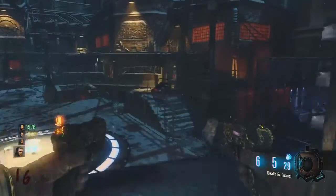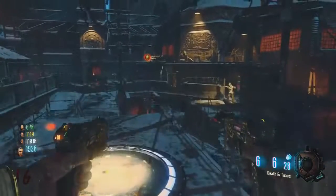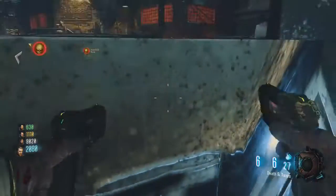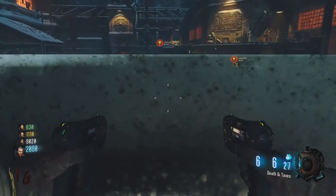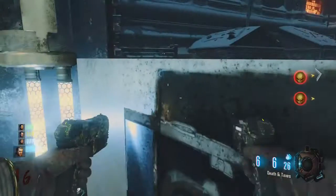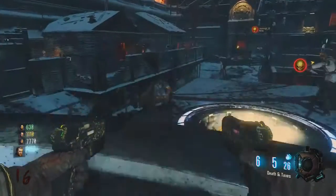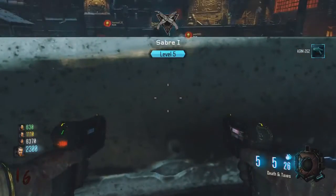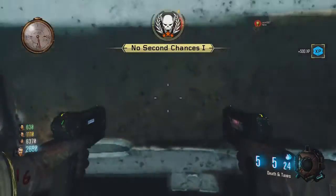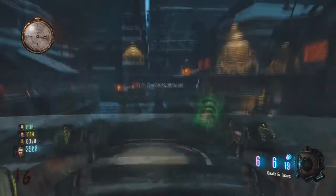What I found interesting is the zombies that were supposed to come after me just went to these central places near where I was, but not exactly where I was at. They would gather around the teleporter or they'd gather around on top of the stairway, which I found interesting. In Kino der Toten, there was a weird glitch where if you stand in a certain spot, the zombies would run away from you — this reminded me of that sort of glitch.